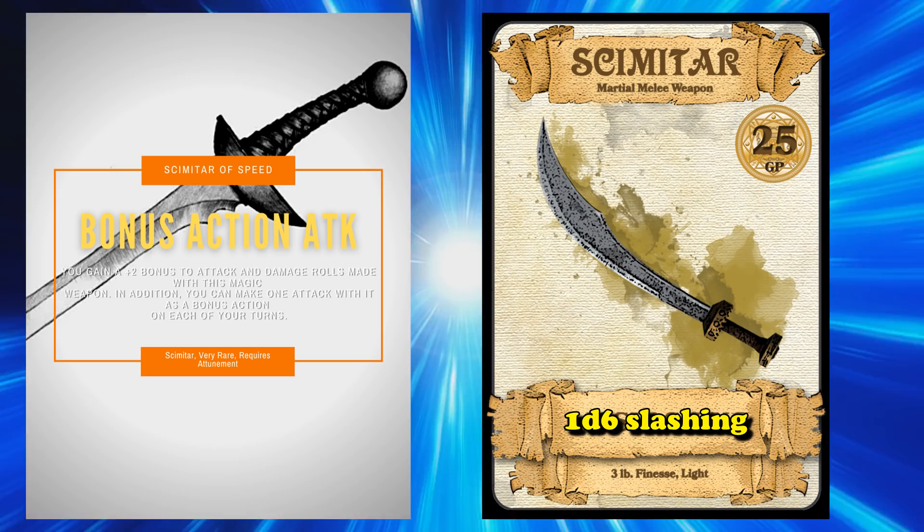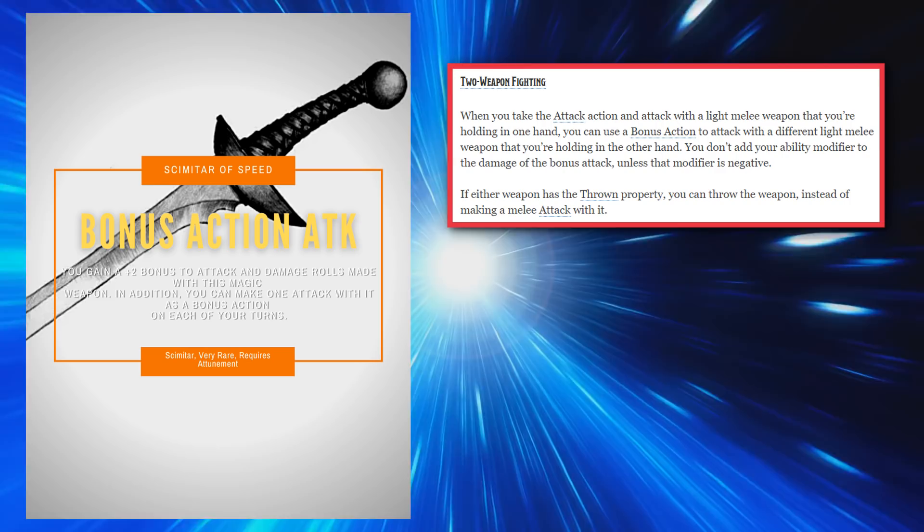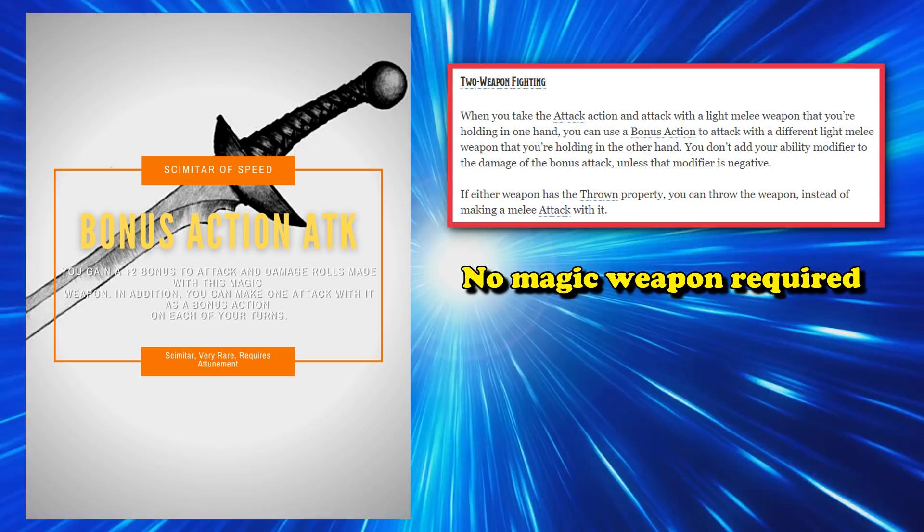One of the benefits of a light weapon is the ability to dual wield them. So if you just use your bonus action to do two weapon fighting you don't really need a high level magic item to allow you to basically do the same thing, only allowing you to add your proficiency bonus to the extra attack.